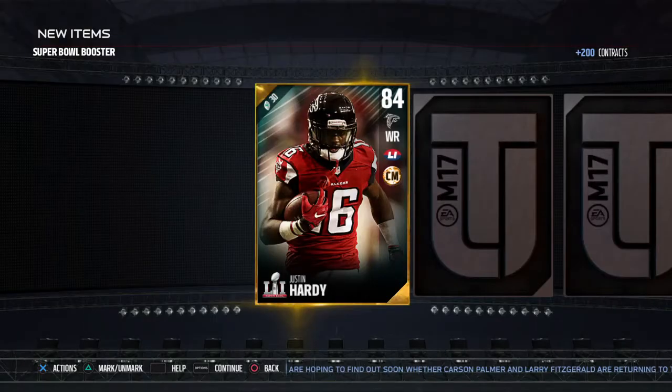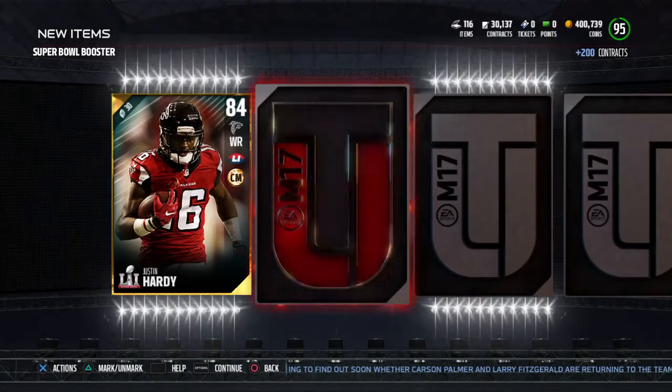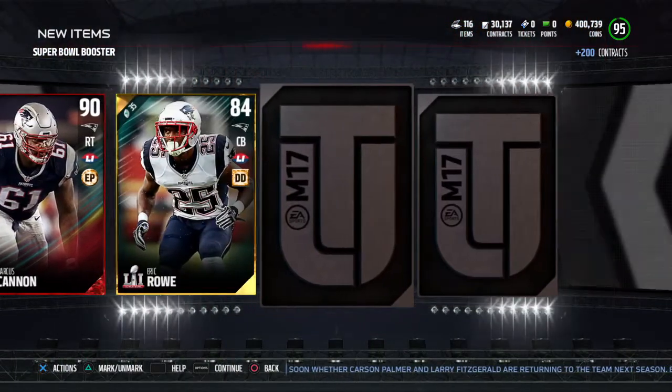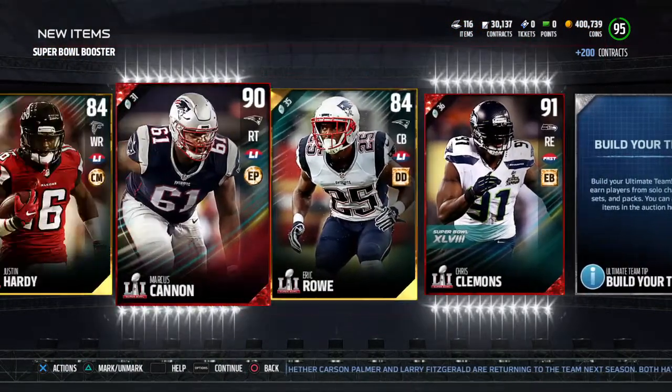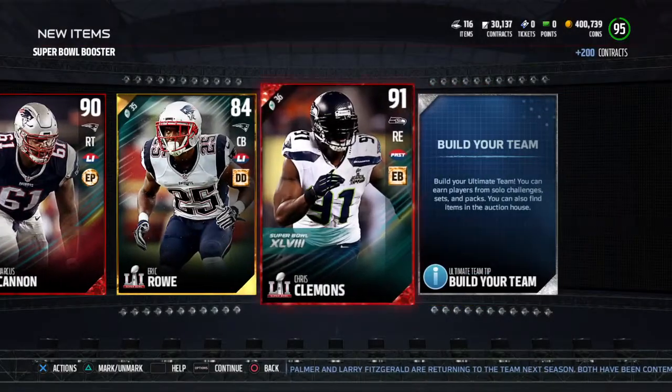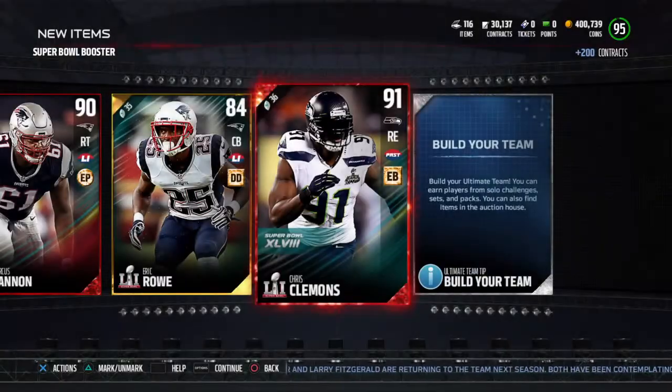We're guaranteed an elite in this one - we got Justin Hardy, and I'm pretty sure these guys are all non-auctionable. A 90 right tackle, that's what I like. And we got two - I don't think we're supposed to get two. We had some fire though.